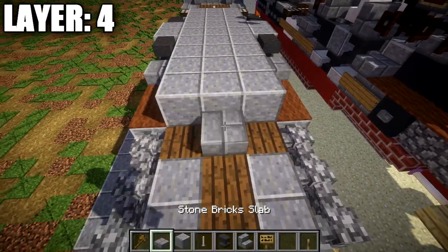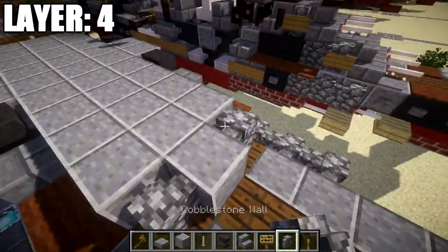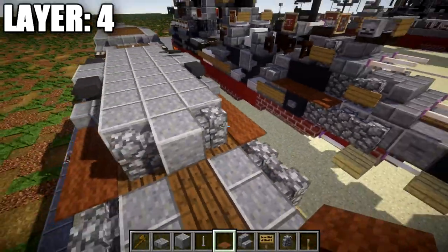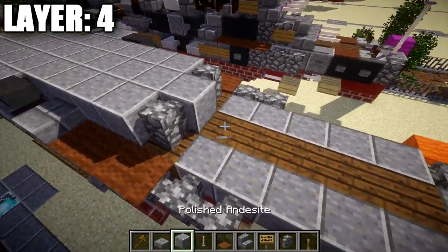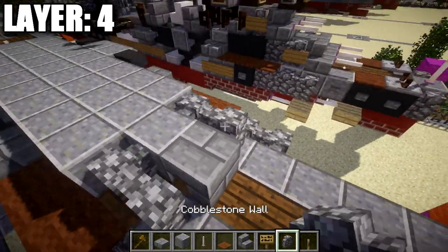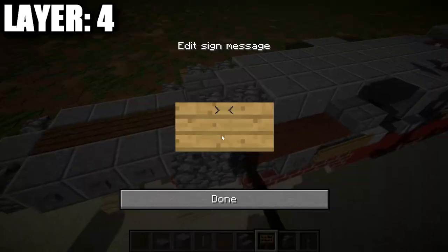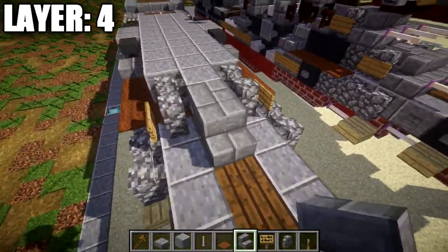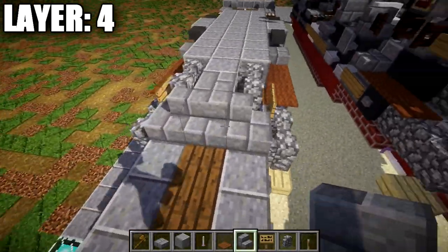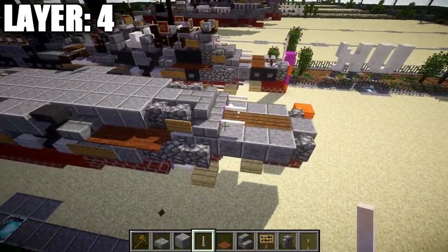Place a polished andesite block, with a cobblestone wall on both ends, and brown carpet on top of both cobblestone walls. Then place a stone brick upside-down stair, cobblestone walls on both sides, and a wooden sign on the side of those cobblestone walls. Place a stone brick stair off the upside-down stair, with a stone brick corner stair on both sides, and three end rods coming off the three stairs for the barrels of the main gun back here.